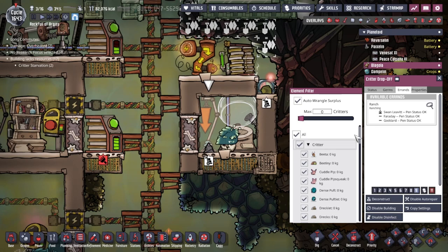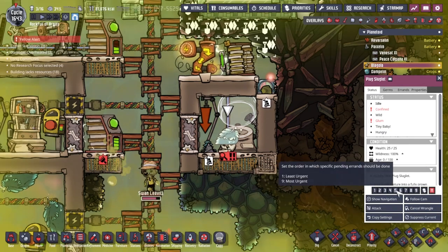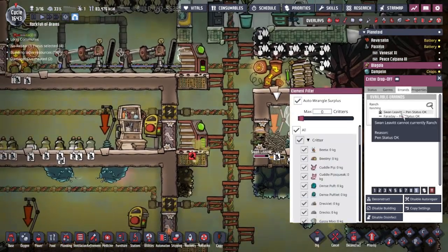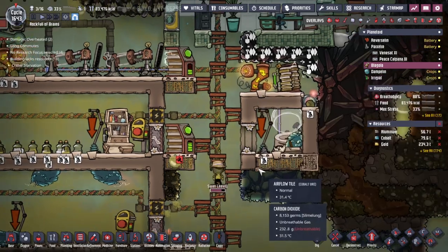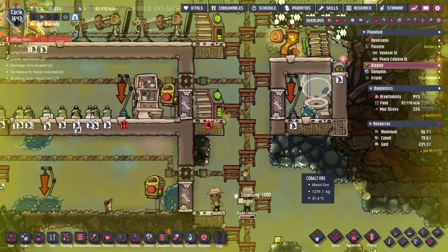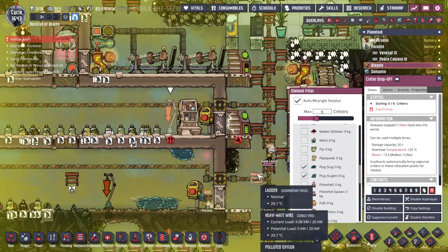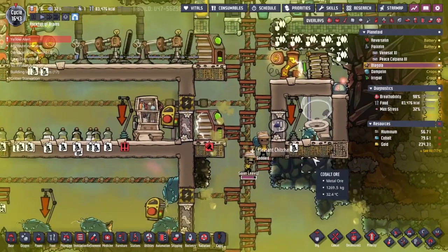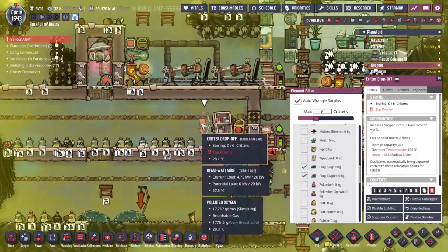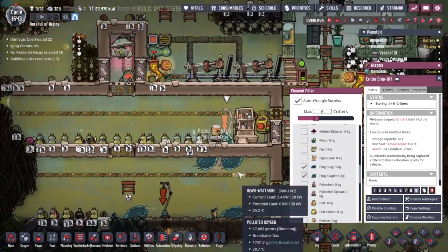Auto wrangle anything above zero — and it's like, no, we're good. I don't think we are good. You're not confined — why are you saying confined? Let's try wrangling this way. Swan Leavitt's going to grab it. It says one out of zero — I have no idea what that's going on about. We ask for it to get dropped off over here. Because I hadn't got the sluglet selected — that's the thing that I was missing. Everybody's now queuing up to deal with it. Faraday putting the egg away, Goddard moving the little critter across. Our first captive pug slug is in its first captive stable. Beautiful.